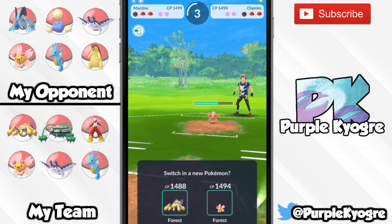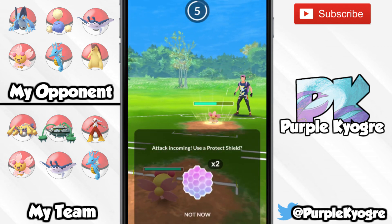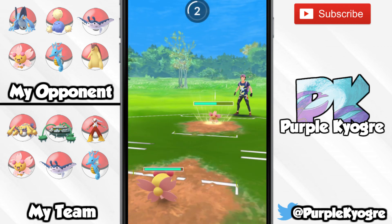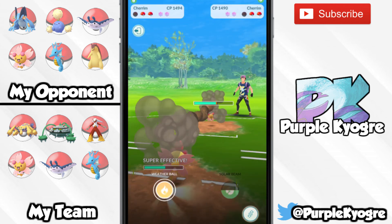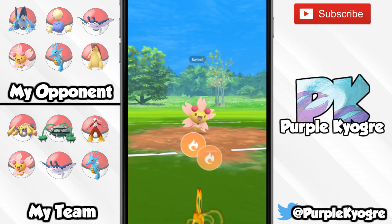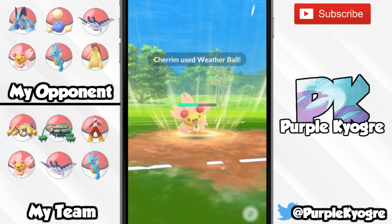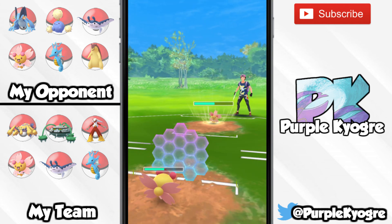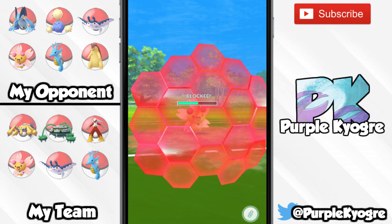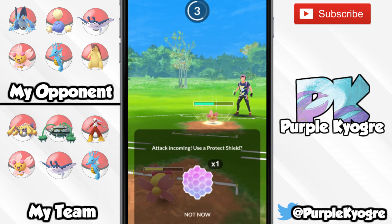I just have to watch out for Weather Ball, so I'm going to bring in my own Cherrim. I don't want my Galvantula or Cherrim to take a Weather Ball, so I am going to go ahead and take it because we lowered his attack. Still doing a lot of damage, but we're able to take it. I'm going to go for a Weather Ball of my own — expecting the shield, he does go ahead and commit one. So now another Weather Ball is coming my way; I don't want to take this attack, so I am going to go ahead and shield my Cherrim. Love using some of these Pokemon I've never used before — I like Cherrim, it's a lot of fun.